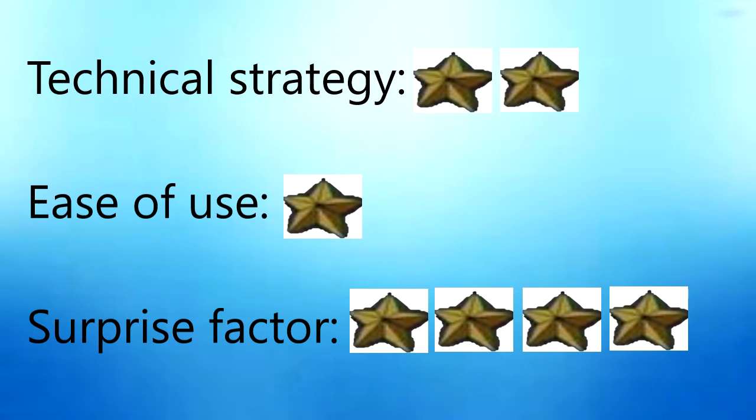In terms of how I would rate this strategy: for technicality, I would say it's a 2 out of 5 — most people are familiar with Wetlands as a card and know that low-level Aqua-type monsters are going to work well together. For ease of use, I would say this is a 1 out of 5 — it's a 3-card strategy. Having to either wait to draw into those cards or run cards that will clog your hand just to get those 3 pieces together is quite difficult, especially when there are much easier strategies that are more likely to be effective.